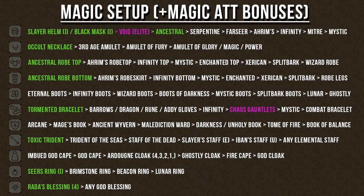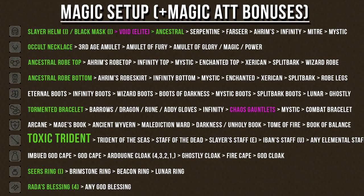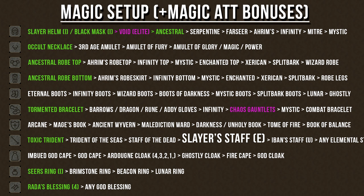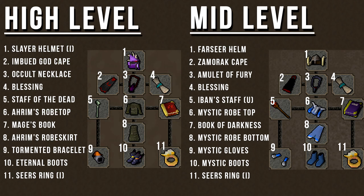You may also consider using magic, as it's still a very effective way to kill these monsters. I've listed the best armor choices highlighted in green on the left-hand side, with good alternatives to the right. For spells, you can use the normal spellbook or Ancient Magics. The Toxic Trident paired with a Serpentine Helm can be very interesting in multi-combat areas. The Staff of the Dead boosts magic damage by 15%. Chaos Gauntlets from the Family Crest quest increase Bolt spell damage by 3. The Slayer Staff Enchanted can hit up to 30s and 40s for about 300 coins a cast. The Iban's Staff is also decent for lower levels, hitting 20s for about 300–400 coins a cast.